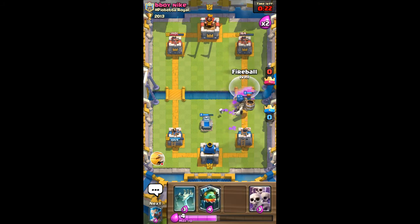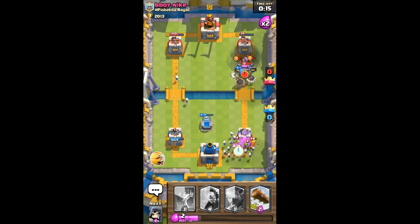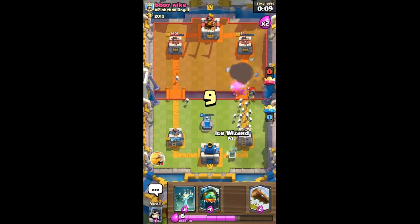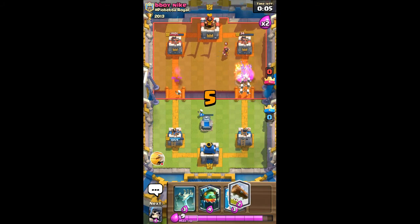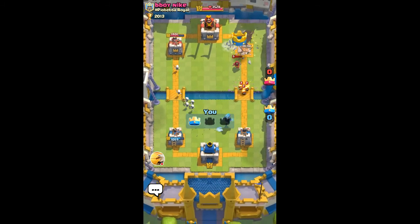I just need a fireball and a log to win the game. I'm going to use skeleton - why is he switching lanes? That does not make sense. That left tower is weaker than the right one so it doesn't make sense to switch lanes. I'll just go ahead and log here - I got skeleton army as well with the log. Yeah, I ended up winning.